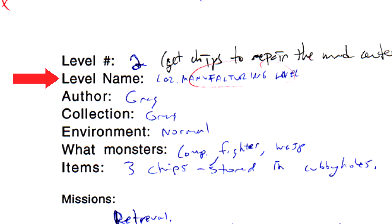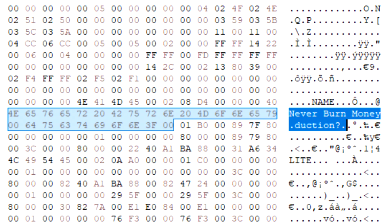The original level design notes just called the level the manufacturing level. Taking a look at the map file in a hex editor reveals that the map was renamed at some point. It is unclear what the original level name is, but my guess is that it may have ended with the word production, since this is the manufacturing center. There is some discussion that the level name could be a reference to the cave foundation where they burned a million quid.